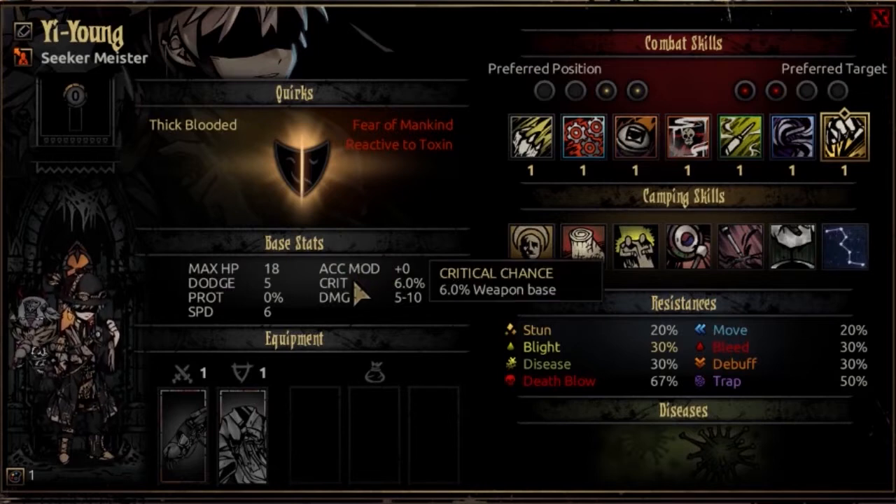Accuracy mod is a 0. Crit is 6%, growing to 10% at max level — top-of-the-line crit, same as an Arbalest or Grave Robber, so expect a lot of crits with the Meister. Damage is 5 to 10 at opening Resolve, growing to 9 to 16 at max Resolve. This is what I consider the mark of a good frontline damager — same growth as a Highwayman, right on the cusp of good DPS.